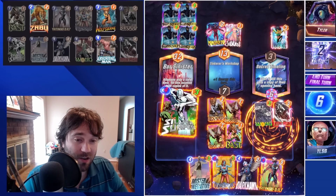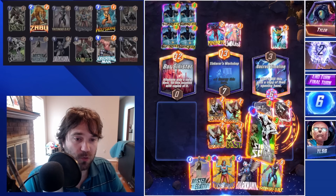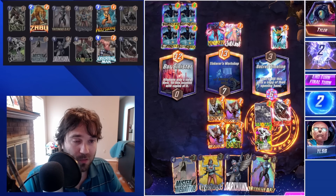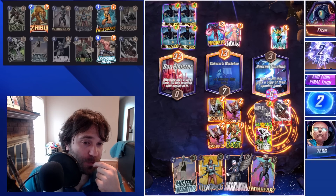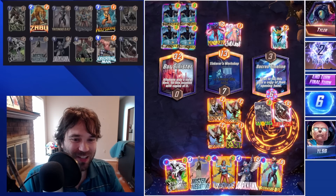We don't have a three-cost card in the right lane. We can double trigger Silver Surfer for twelve extra power in the middle lane, bringing it up to nineteen. It depends on their read — if they go with Doctor Doom, that's unfortunate. But they don't — they don't win.